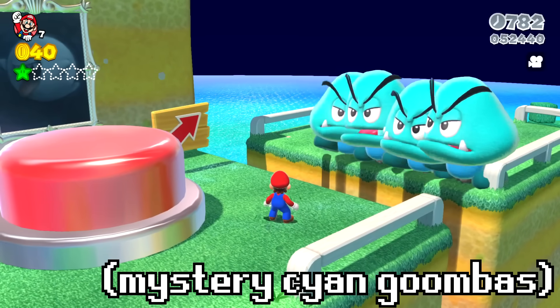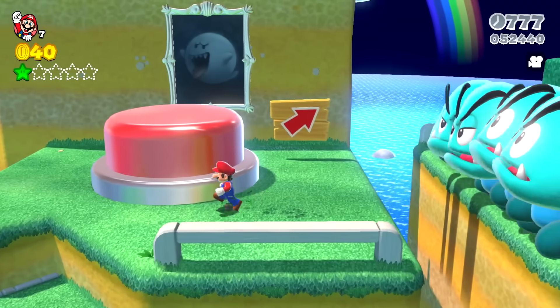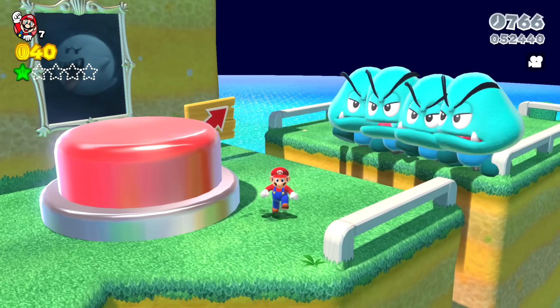Now Mario is met with large light blue Goombas, a giant red switch, a painting of a boo, and an arrow suggesting he goes up and to the right. So let me know in a comment if you would step on this giant red button.